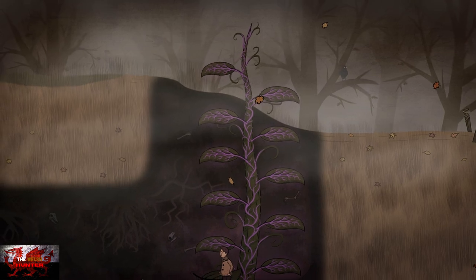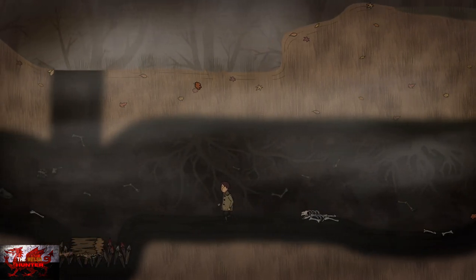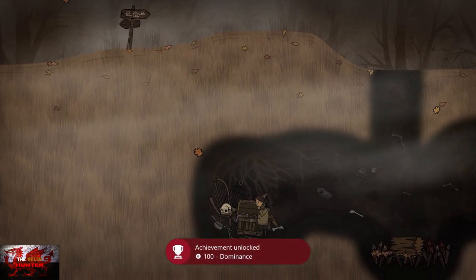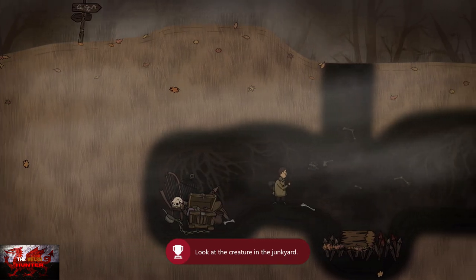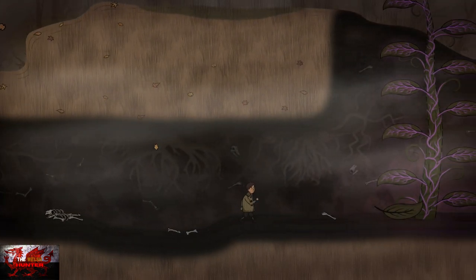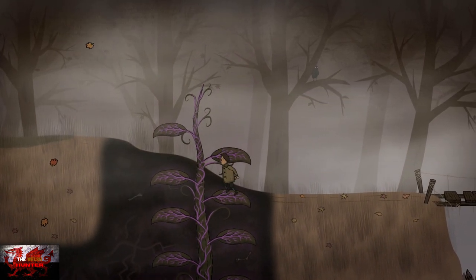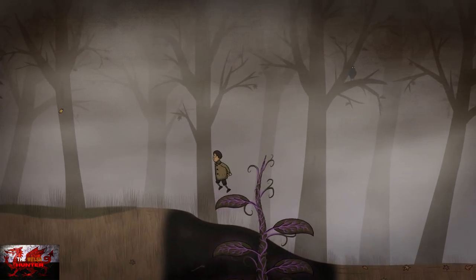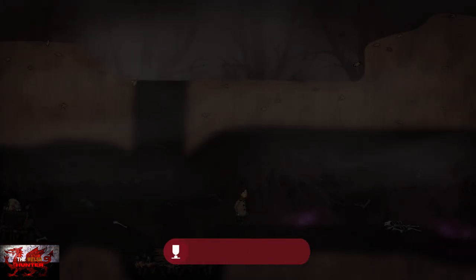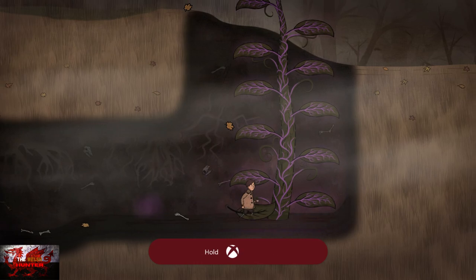Drop all the way down, jump onto the log on the left — the creature is just behind the box. That gets us the Dominance achievement. Then head back up the veiny leaves, but instead of going to the right, head to the left and simply die in the sandpit — that gets us the Incorrigible Researcher achievement. Then go ahead and continue on with the game.